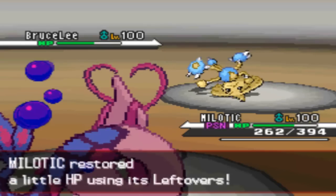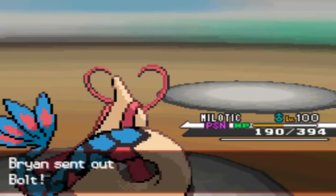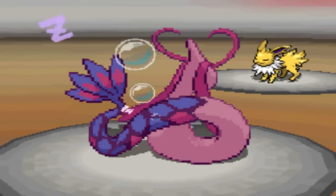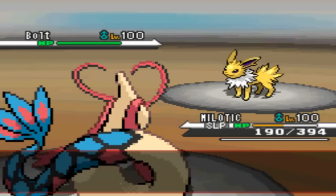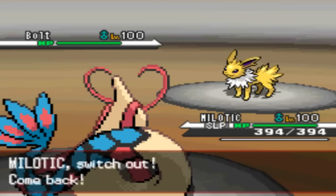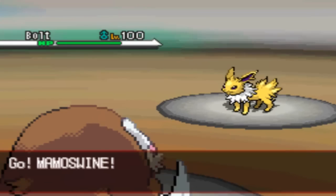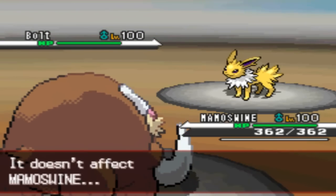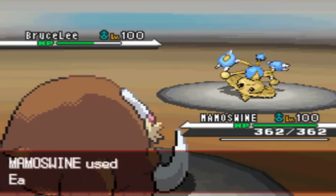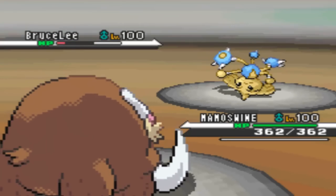I'm not going to get the burn. I figure I might as well go for Rest as he switches out to his Cresselia. I'm going to get my health up — I don't want to take a Choice-locked Thunderbolt, it's probably going to do almost 400 damage, which is close to a KO since I'm not specially defensive at all, I have max defense. So I'm going to go to Mamoswine, take the Volt Switch, get stuck in, and go for the Earthquake knowing now that he has a spinner, which I was not counting on.